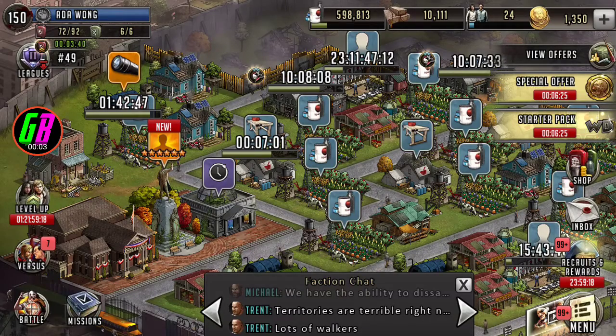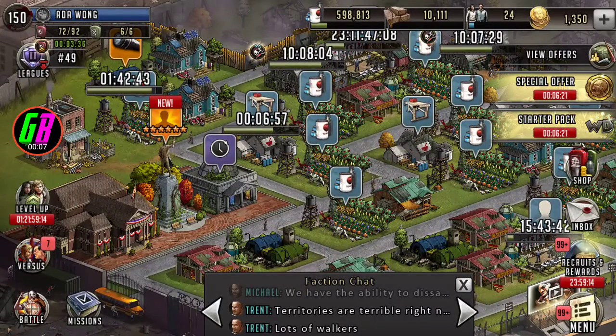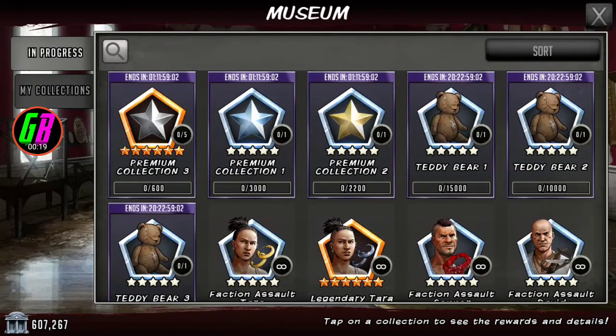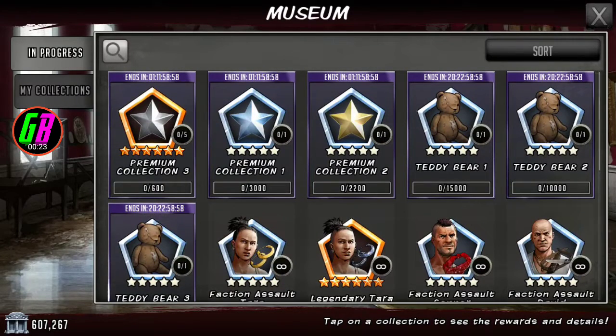What's up, JBZad here. I was just checking rewards and stuff because Solo Level Up is about to start, and it looks like we have yet another museum collection. First we had platinum metals, then lug nuts, and now we have teddy bears. Lug nuts expired and I didn't even get anything.